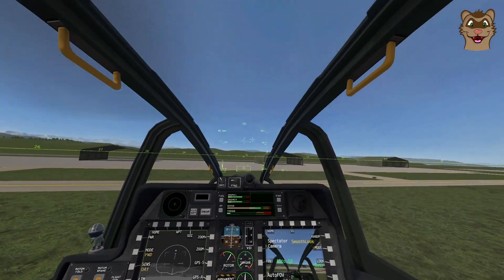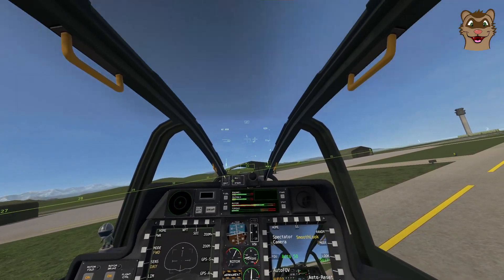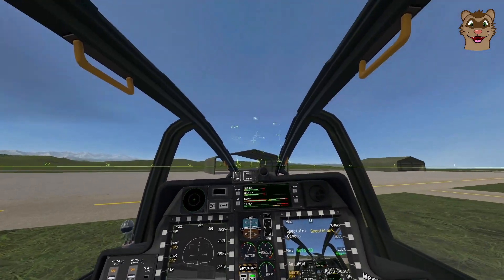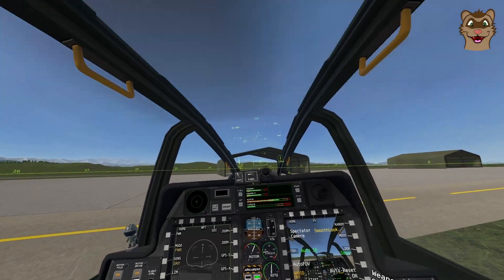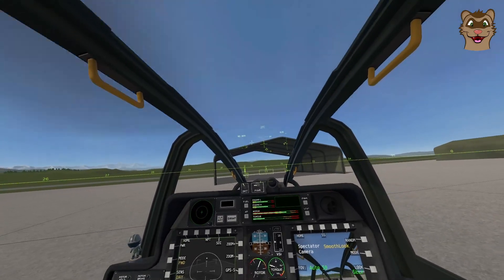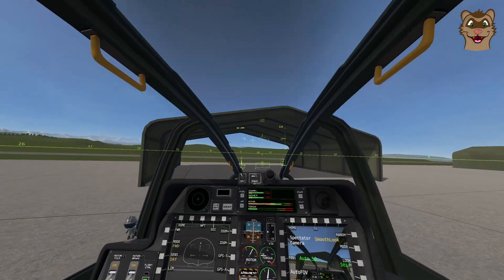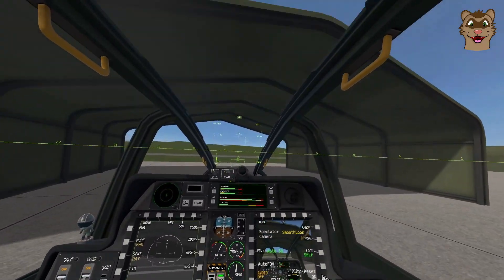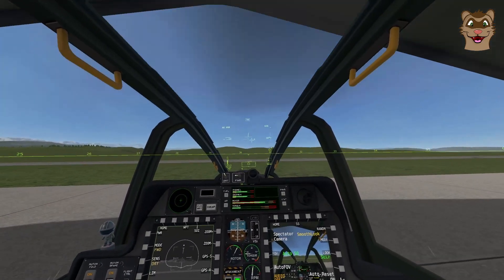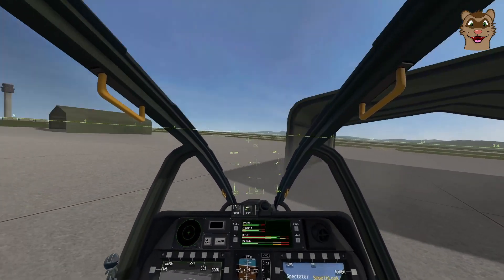Torque steering doesn't work well at high speeds — it will just make the helicopter unstable. These are slow-speed maneuvers. At 150-200 knots the helicopter wants to go forwards and trying to turn it that way just won't work. But at low speed it's very useful — you can even use it inside a building.